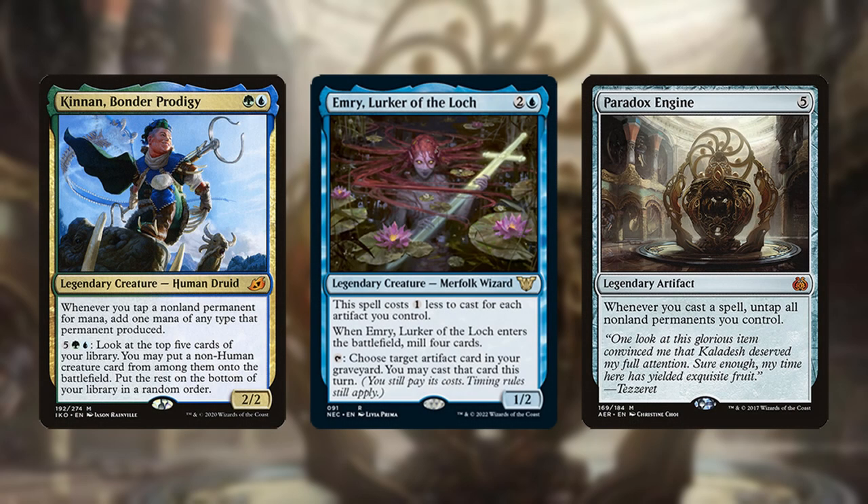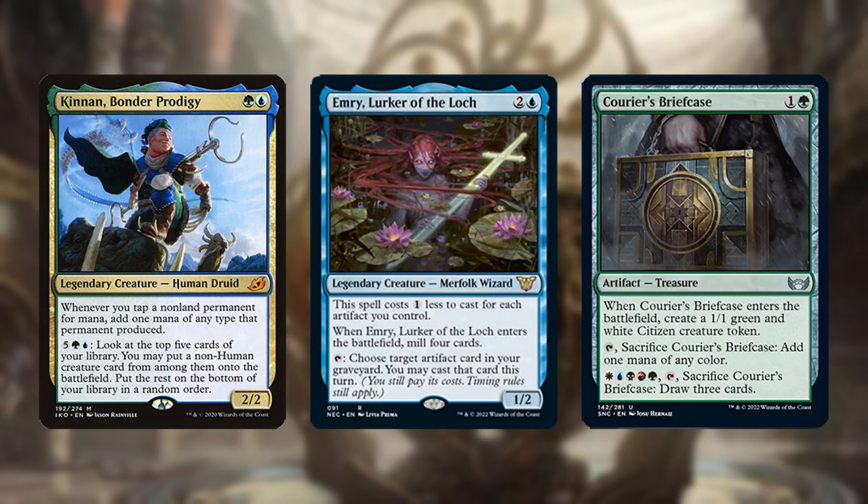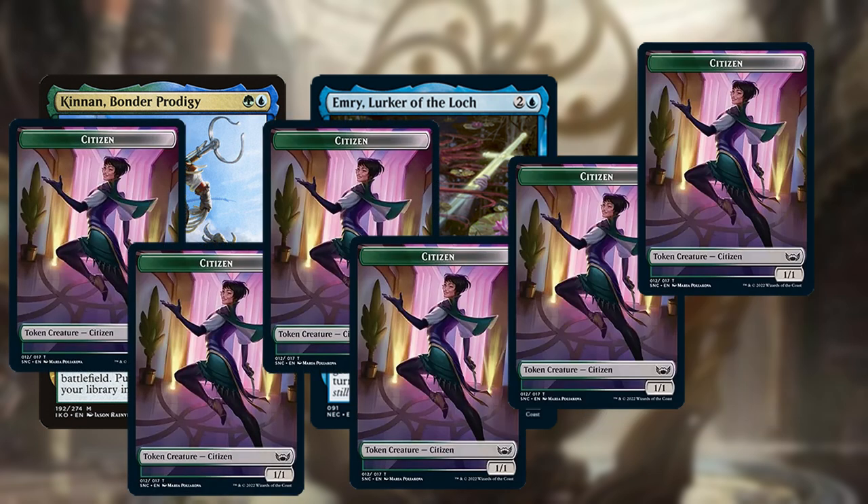If you have Kinnon and Emry out, you can loop a single Courier's Briefcase since it sacrifices itself to add two mana. This will also create infinite 1/1 tokens which should be enough to win on the following turn, barring sweepers.